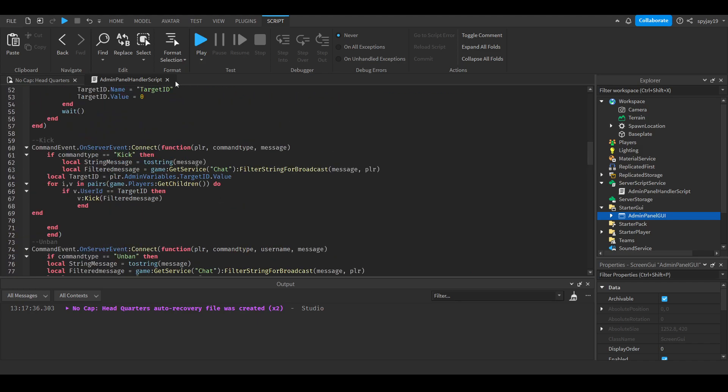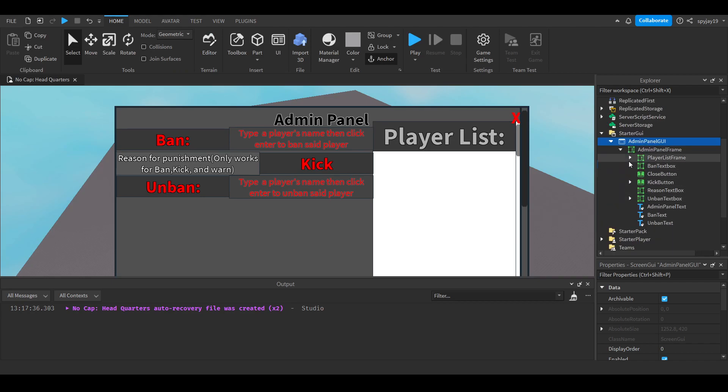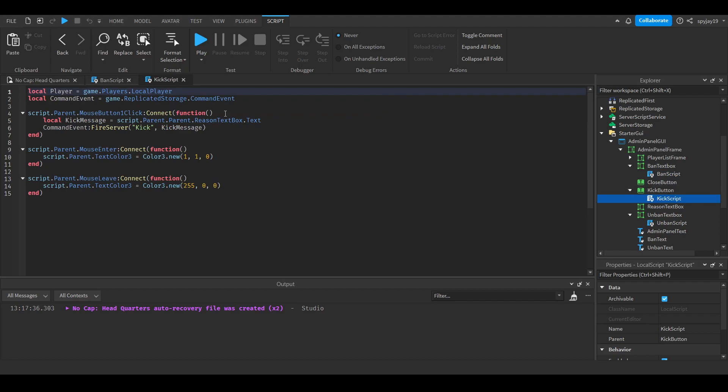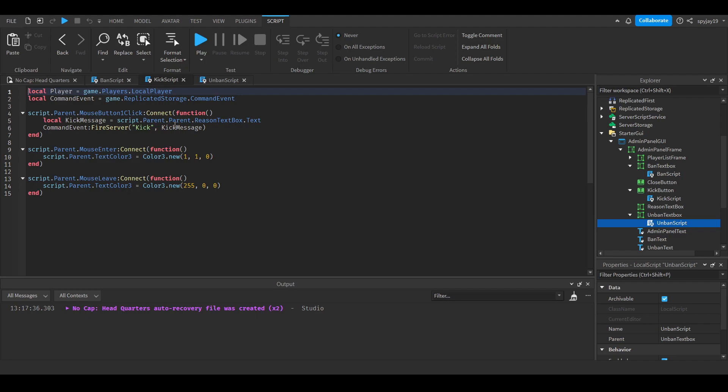That's the handler script - the only really long script. The others are shorter. The ban, kick, and unban scripts are local scripts. All they do is fire CommandEvent with the type of command and the text from the relevant text box. For ban you send the reason text box value, for kick you send the kick message, and for unban you can optionally include a reason.